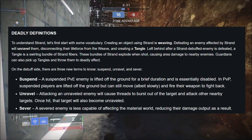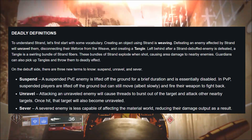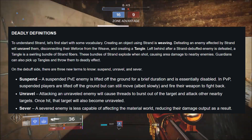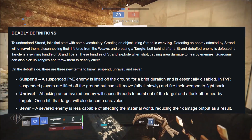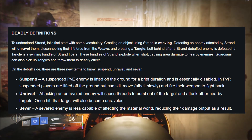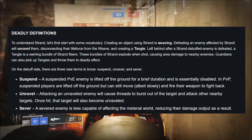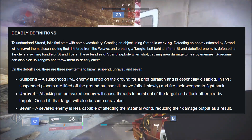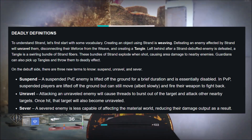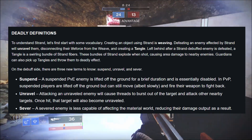These bundles of Strand explode when shot, causing area damage to nearby enemies. Guardians can also pick up Tangles and throw them to deadly effect. On the debuff side, there are three new terms to know: Suspended, Unravel, and Sever. A Suspended PvE enemy is lifted off the ground for a brief duration and essentially disabled. In PvP, Suspended enemies are lifted off the ground but can still move and fire their weapons to fight back. Attacking an Unraveled enemy will cause threads to burst out of the target and attack other nearby targets.